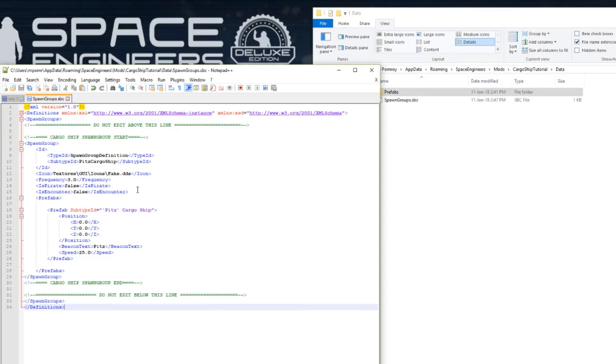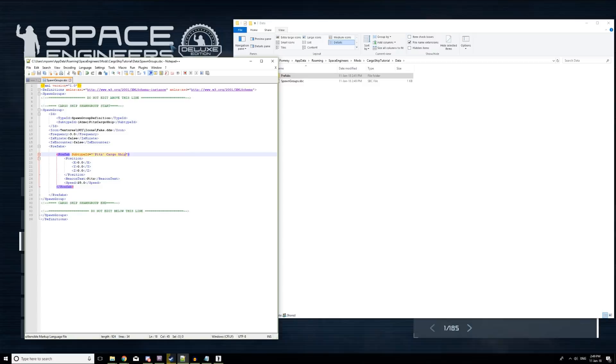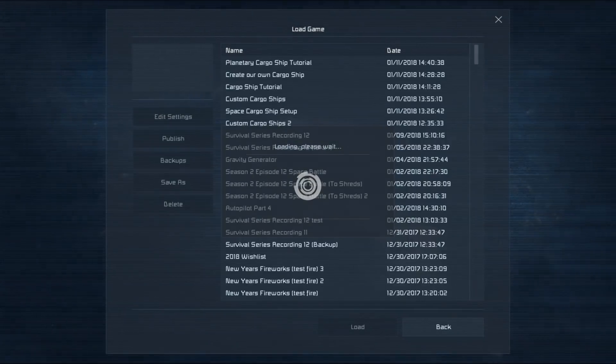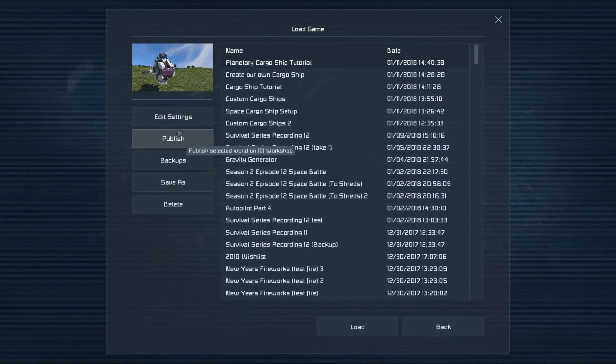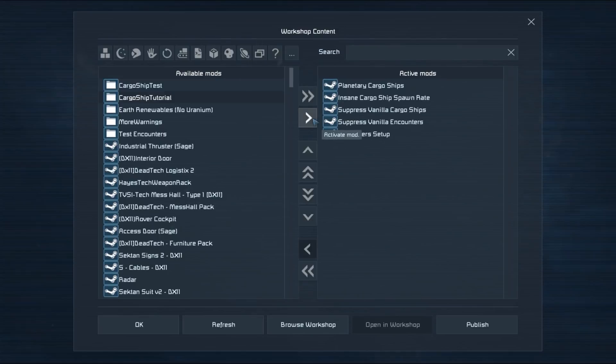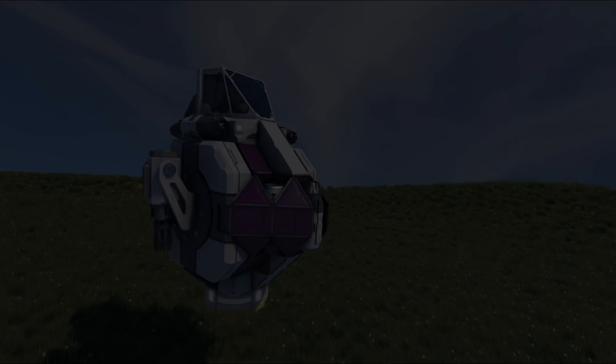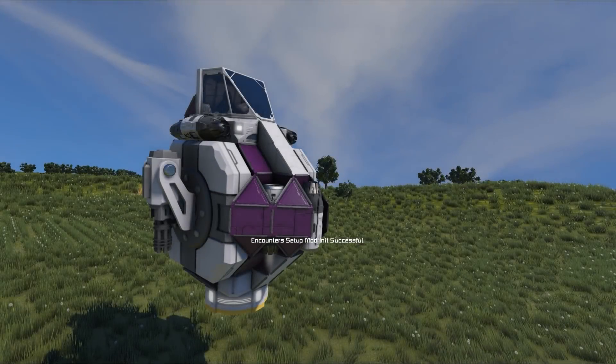Since this is going to be an atmospheric cargo ship, we need to modify one final thing: in this subtitle Subtype ID we need to add in brackets 'capital A-A-T-M-O' for Atmo, then close brackets. Hit Save and everything should be ready to go. Let's check — go to Load Game, select our session, edit our settings, go to Mods, then add our mod to the list. Click OK, click OK again, and load up.